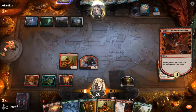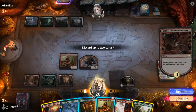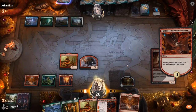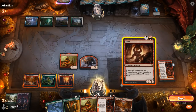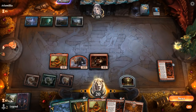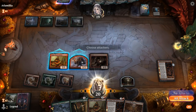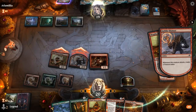Our opponent could have the Wandering Emperor to maybe exile a tapped creature, but that's okay. I think we just get rid of two lands at this point. I could play Zorn before attacking to make even more treasure. Move to combat — that would be four treasures incoming, so that's enough to activate Magda already. We can get our Maskwood Nexus.